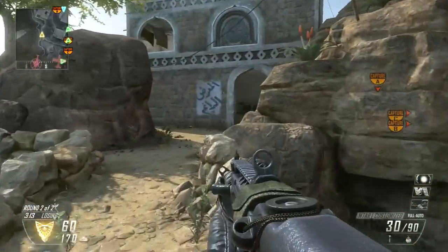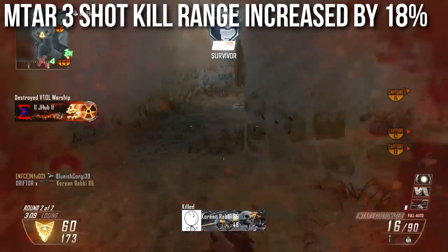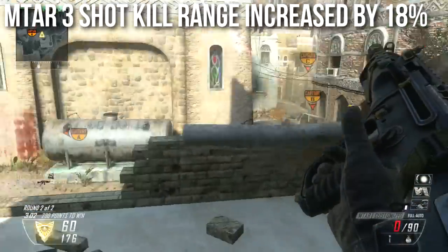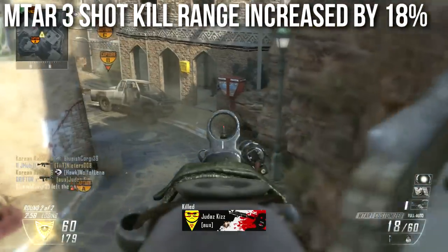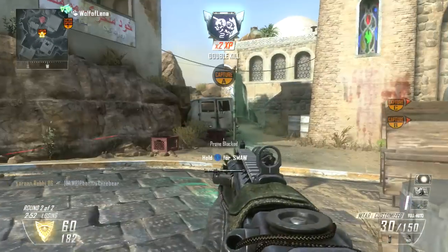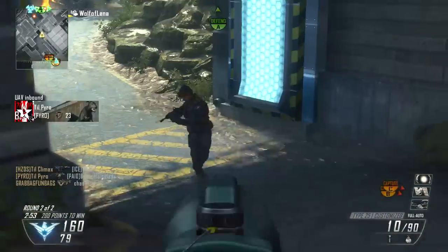The MTAR got its three-shot kill range increased by 18%. It's one of a handful of fully automatic assault rifles with a three-shot kill range and is probably the fastest shooting among them — actually one of my favorite assault rifles. The three-shot kill range was increased by 18%, so the MTAR is now much more deadly. Don't underestimate this weapon just because it's the first weapon in the assault rifle class.